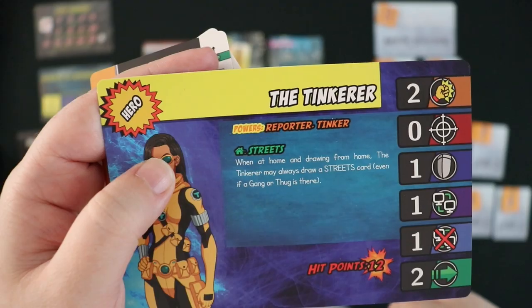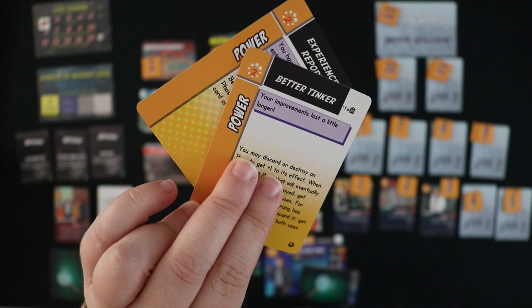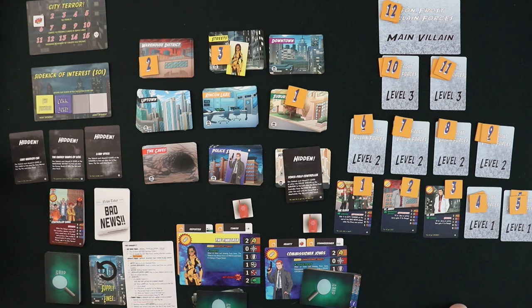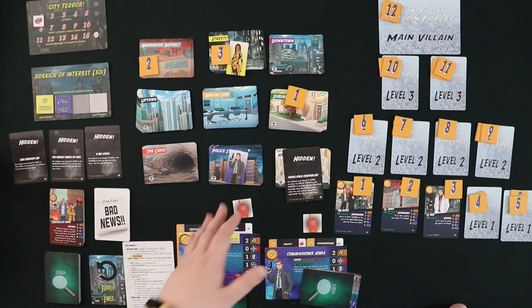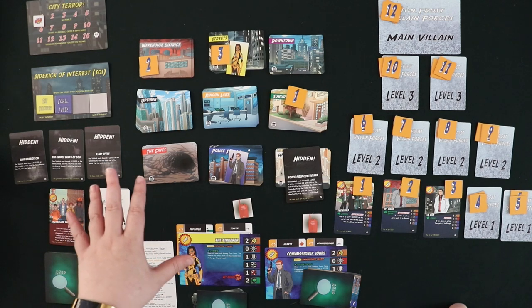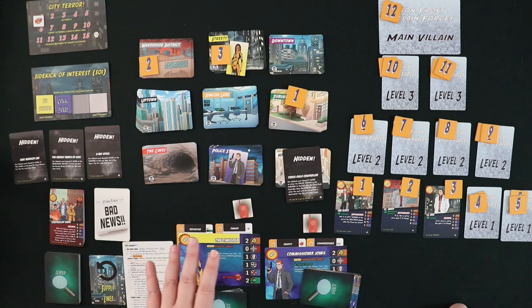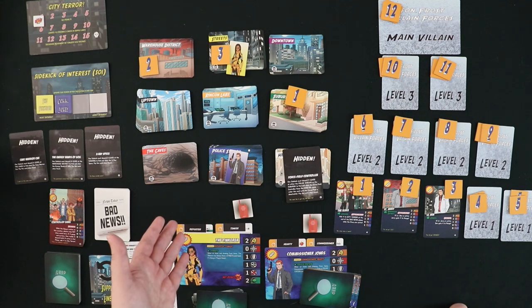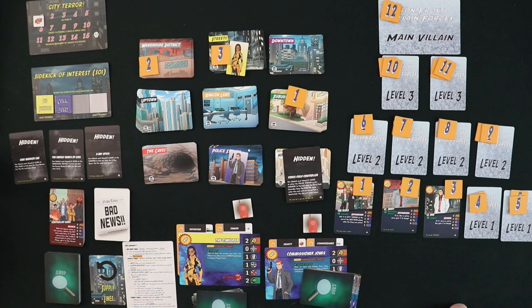Each sidekick also has some starting powers, described on the power cards, which potentially can be upgraded later in the game to their better versions. Turn structure is relatively simple: you will always draw some bad news so a bad event will happen that you have to deal with. Then you'll have a sidekick phase where your sidekicks get to move, gather resources, choose whether they're going to be their hero or their secret identity, and do what's called populating supply lines — exchanging cards from hand to hand. After that there's a combat phase, although if you're in your secret identity form you cannot fight. Then there will be an end phase where you adjust city terror and regroup and prepare for the next turn.